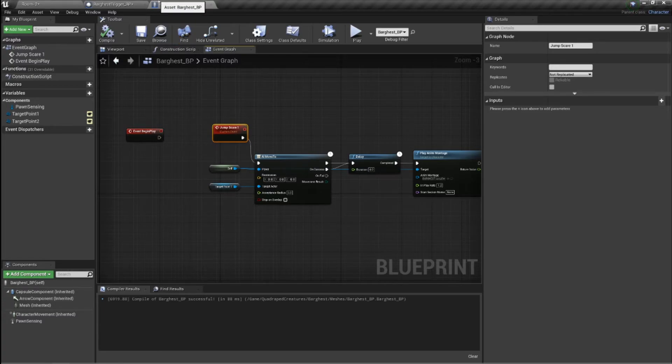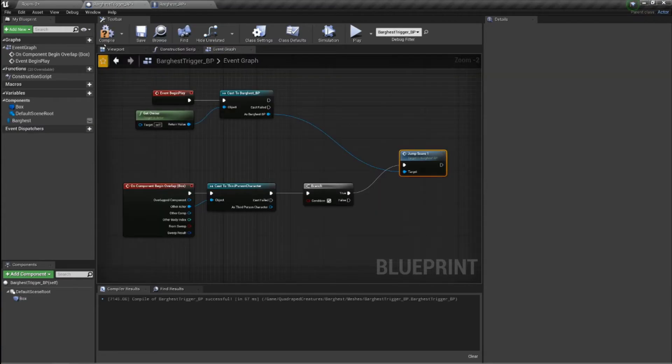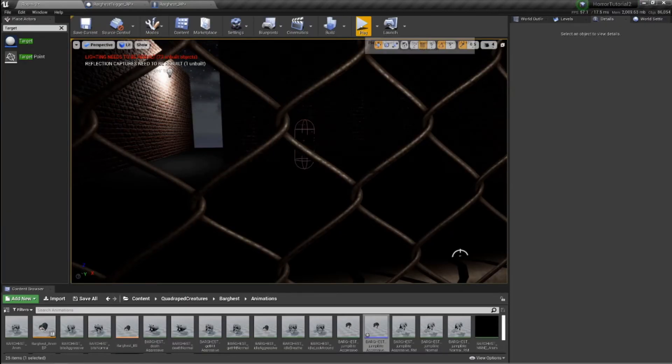It does technically need to be a custom event. The only other thing I can think of — which I really don't want to do — is putting a collision box on the AI and moving it where it needs to be, but I think that's a bit overkill. I know I can make it move from point to point, but I don't want that to start until the player hits a certain spot. So I want it done by a trigger box. This is really racking my brain — it's been a while.